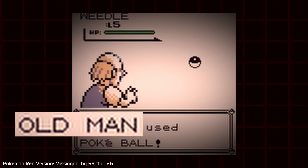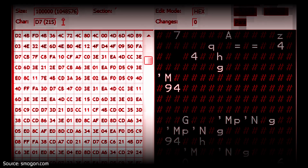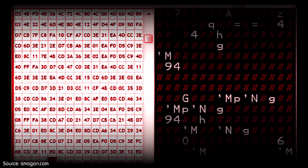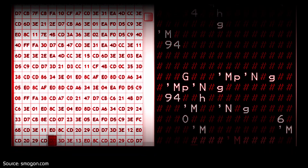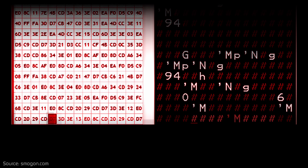While your name is temporarily stored in another part of the game, which happens to be where wild Pokemon are determined. This shouldn't matter at all, because everything reverts back when entering a new wild area. But if you fly to the coast of Cinnabar Island,